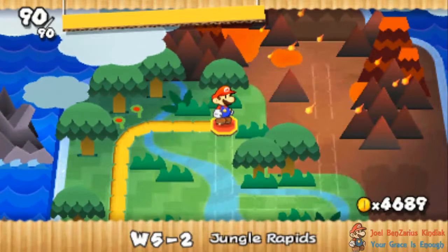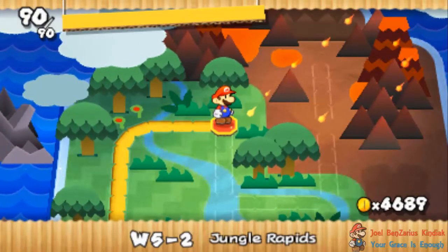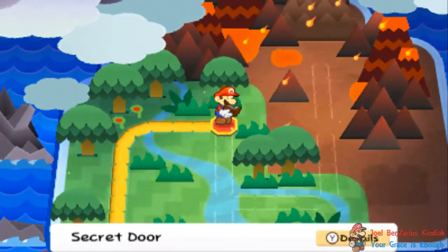We are back with a walkthrough. We have just completed World Fight 1 Shy Guy Jungle and now we are going on to Jungle Rapids. Ensure in your bottom screen that you have a secret door with you.